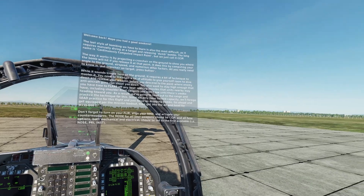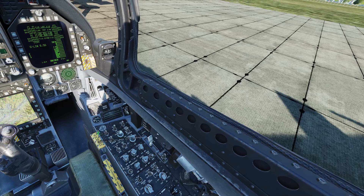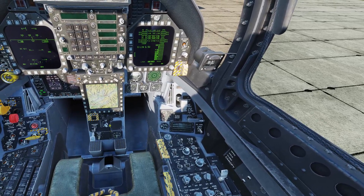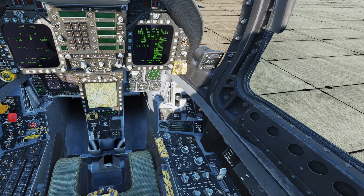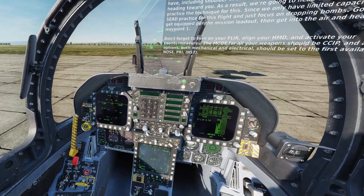The last style of bombing we have to learn is also the most difficult, as it requires manually diving at a target and releasing dumb bombs. The long name is Continuously Computed Impact Point, but we just call it CCIP.